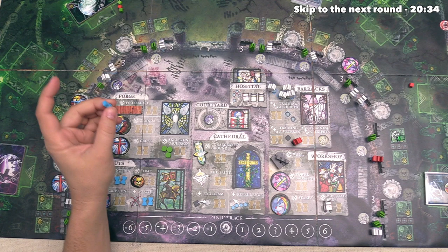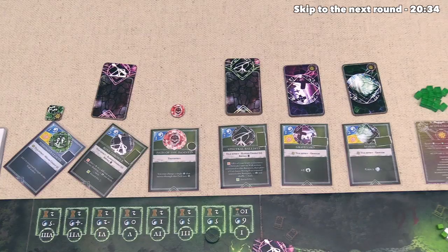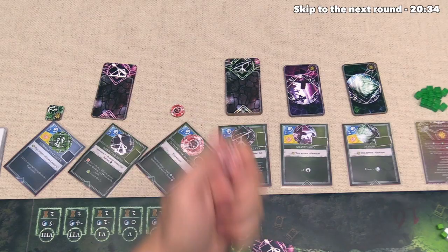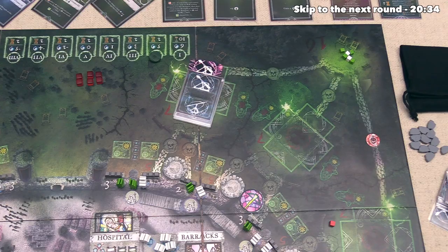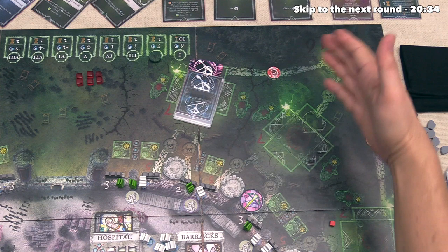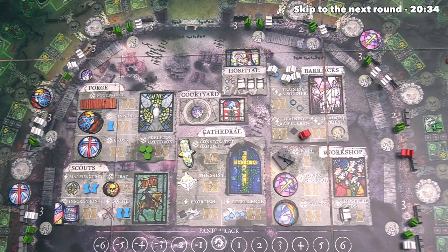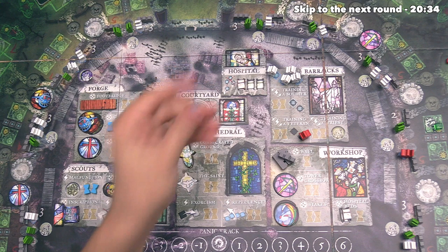Alright, we have one more time left available, and I think let's start working on another cannon. Next up, the invader can spend one of their mana to activate the Path of the Damned, and that lets them put another one of these tokens out on the board. In this case, they're going to put it right over here, so it appears they are probably going to be pushing a lot of phantoms to this side of the board, considering they can now convert two of them into skeletons when they cross over these paths. Next up, we get one time for the one mana spent, and let's put this over here on the cannon, so we're just one time away from completing it.